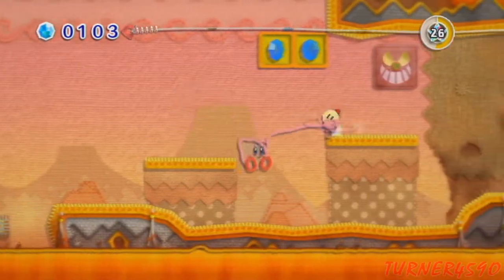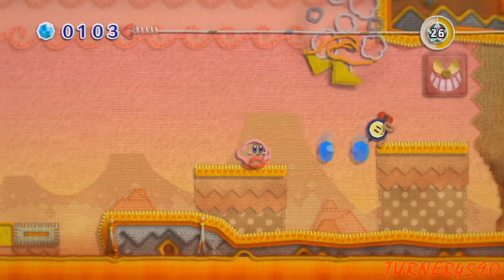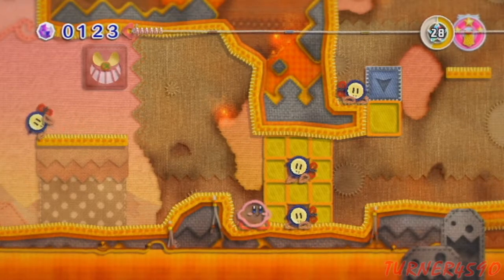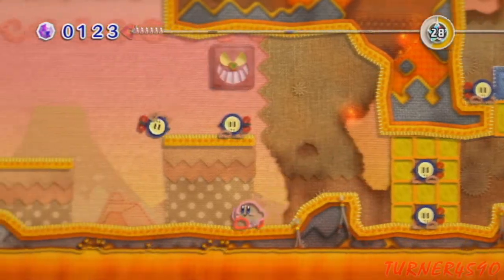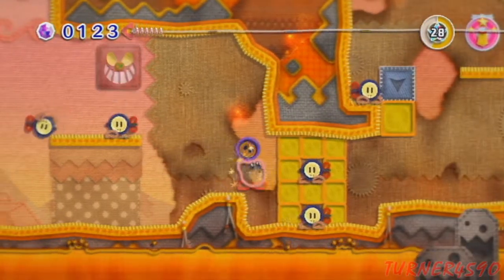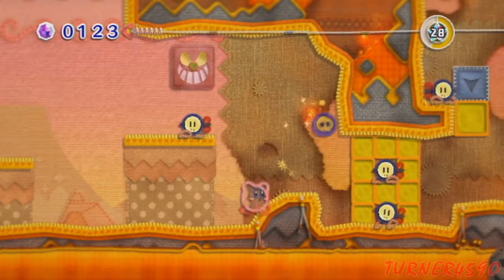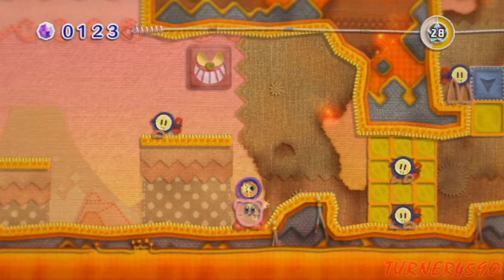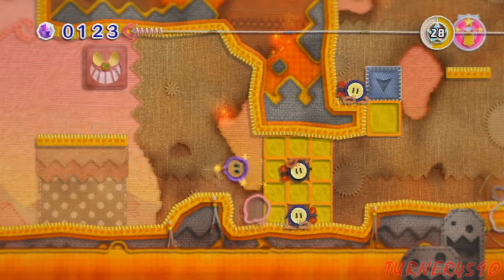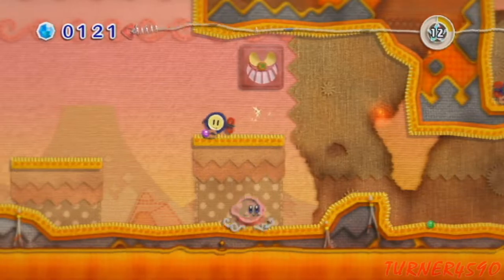I'm gonna grab this guy and throw him! Awesome. That was worth it just for those two gems. I'm guessing we can't do that. Shit! Fuck! That was the most non-threatening bomb I've ever seen. I gotta explode it — god damn it, game. Can I drop it at all? I can't. They just exploded! I don't even know what just happened there. Whatever.